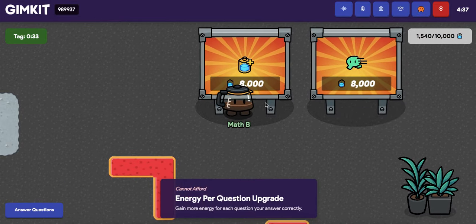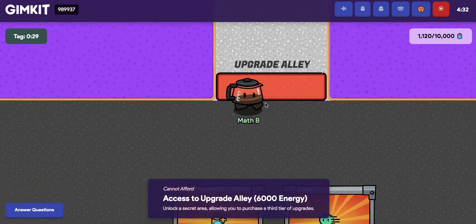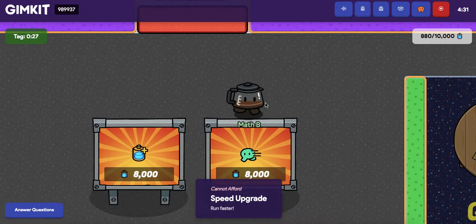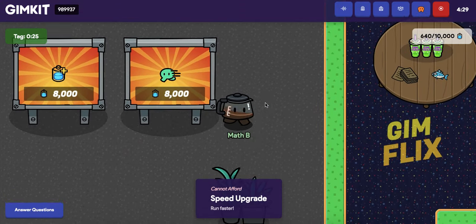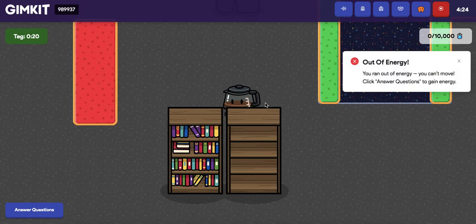So you would upgrade all these, hit enter — I don't have enough energy, but you would hit enter. The problem is there are 20 of them around the whole map, so you have to basically run around the map and do that actively. It takes about eight or so minutes.